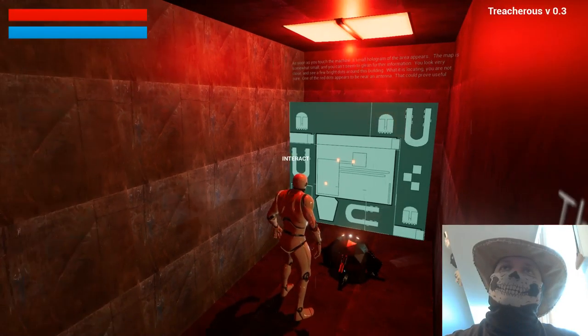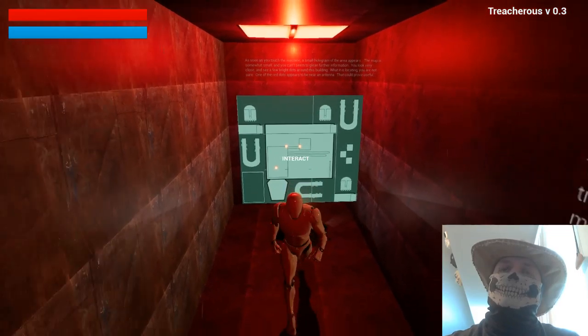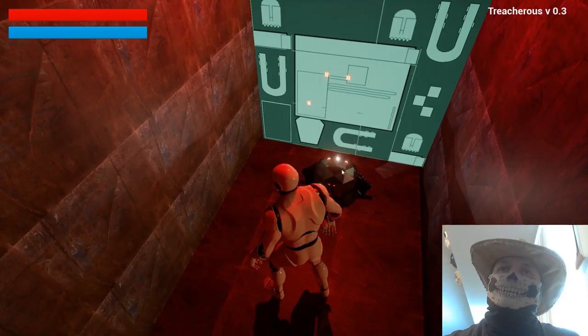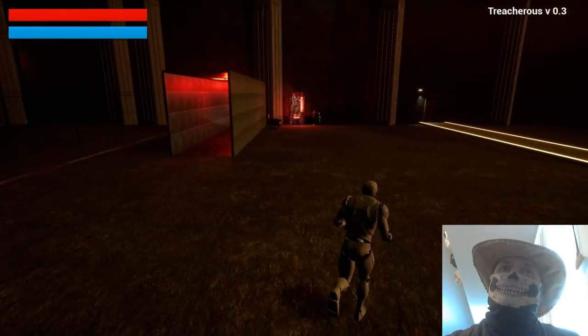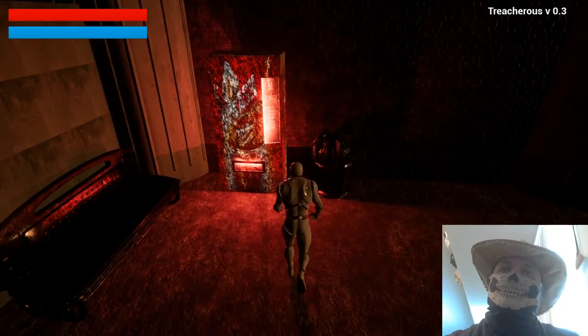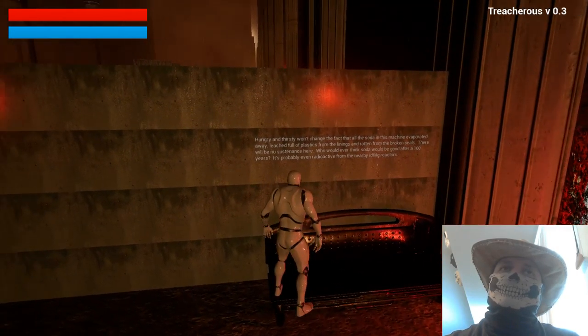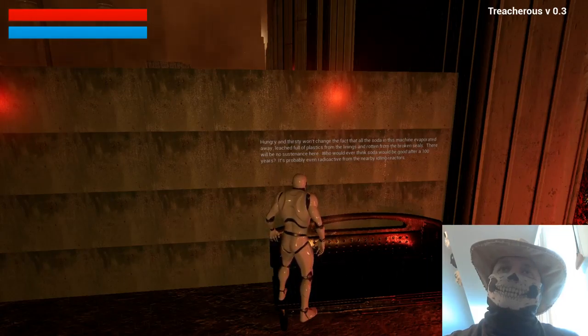Small red dots here. I believe this here is an interactive map. Can I bring this with me? Well, I cannot yet. Wow, that's still pretty darn cool. So it's a little demo here, just showing us how the world works, showing us what he's thinking of doing. Hungry and thirsty — won't change the fact that all the soda in this machine evaporated away, bleached full of plastic from the lines and rotten from broken seals. There will be no sustenance here.